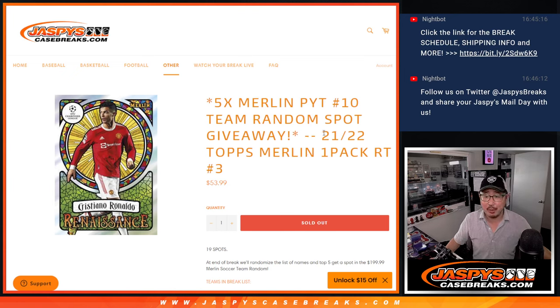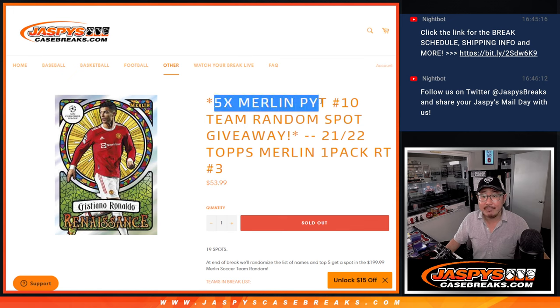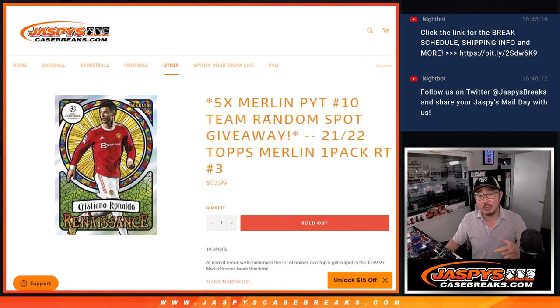Hi everyone, Joe for JaspysCaseBreaks.com doing a quick little 21-22 Topps Merlin Chrome UEFA Champions League pack, random team number three. Giving away five of those Merlin team random spots. If you go onto the website JaspysCaseBreaks.com, you can see we pulled the remaining teams out, randomizing them. This is a chance to get into that randomizer.